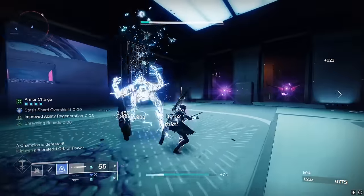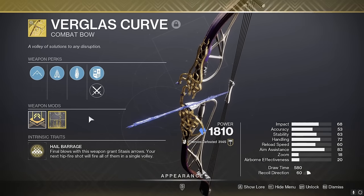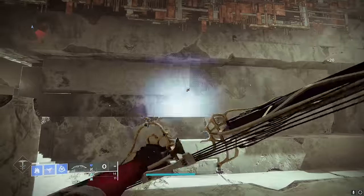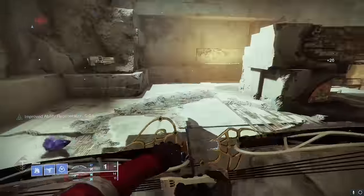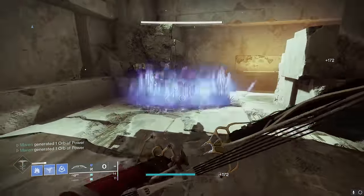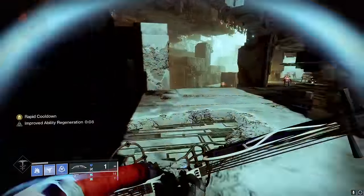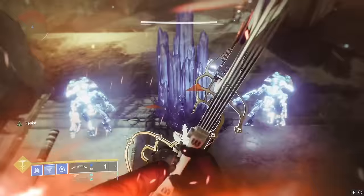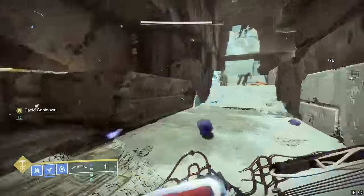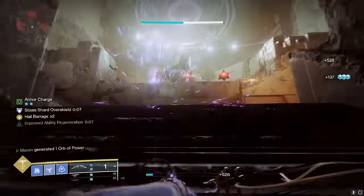We are pairing this build with the Verglass Curve bow — not a weapon you see very often, but in my eyes this bow has one purpose: Shatterdiving. When you kill a combatant with it, it loads a Hail Barrage arrow on the left side of your screen, and when you hip-fire the bow it creates a stasis crystal. You can stack Hail Barrage up to a maximum of five arrows in the volley, and with a volley of five you basically create your own glacier grenade with your bow to then Shatterdive with. Enemies defeated by a crystal the bow creates will load more Hail Barrage stacks — it's kind of like a stasis version of Trinity Ghoul, making it forgiving to chain the perk. Between the bow and the insane glacier grenade cooldown, you're basically Shatterdiving crystals as fast as your Shatterdive cooldown allows.